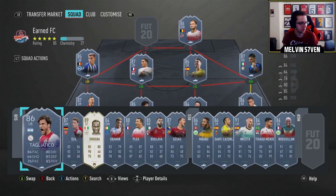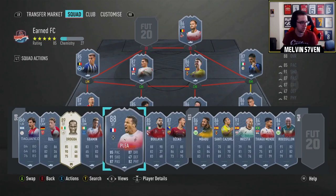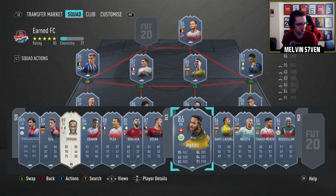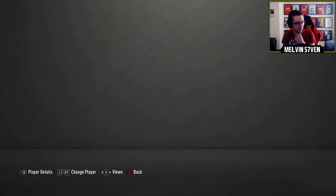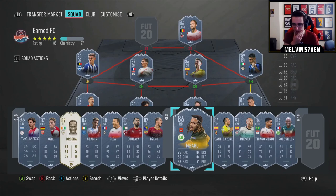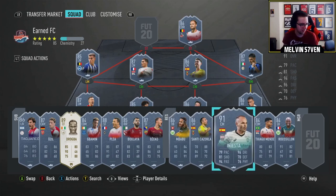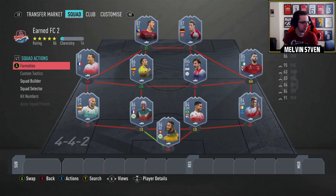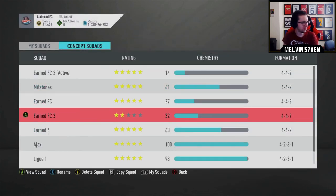Earned FC - here we go. This is some of the old ones. A lot of them are milestones which you've already seen. But the Taglafico, the Scream Ozil which was mad, the Futmas Gababin, the headliner plea. I'm doing well to remember these - I got rid of them ages ago. Futmas Biola, I think. Scream Dzeko. That Mbappe was absolutely mad - the Europa League road to the final. I had him for absolutely ages and I partnered him with headliner Zachary, the Swiss centre-back Bundesliga. Futmas Carzola, that Iniesta which I got rid of quite quick, to be fair. Futmas Mendes, and then Futmas Russell on, I think. A lot of Futmas cards looking at this.